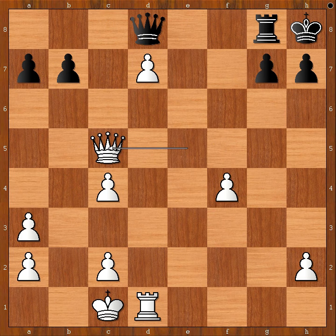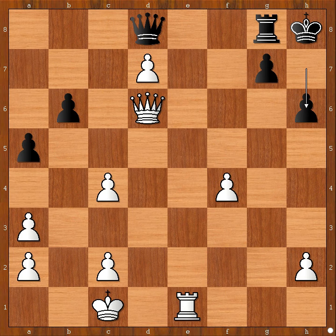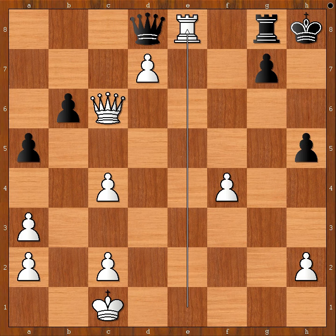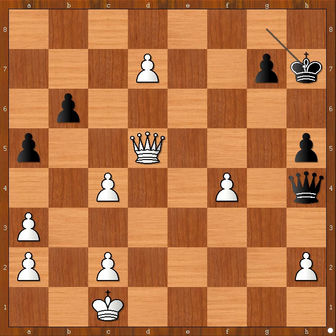b6, queen to d6, a5, rook to e1, h6, queen to c6. Black to move and black has no good moves available. Everything is losing — so let's play a random move here. Then rook to e8, queen to h4, rook takes rook — check, king takes rook, queen to d5 — check, king to h7, pawn to d8 — queen.